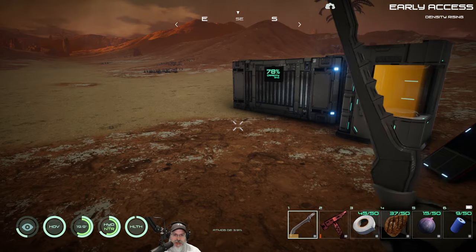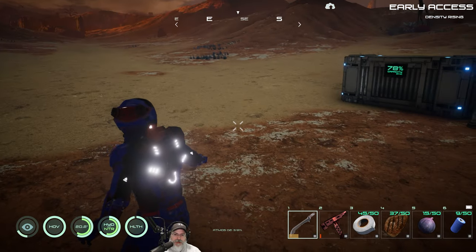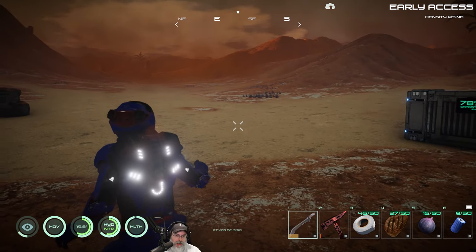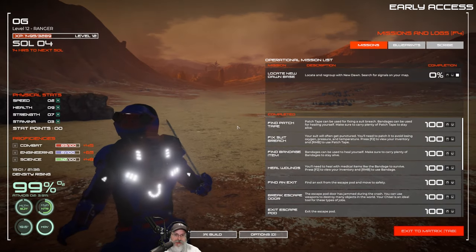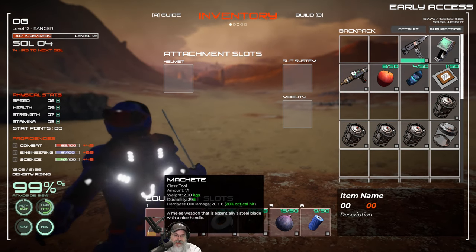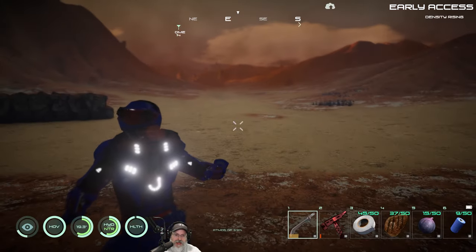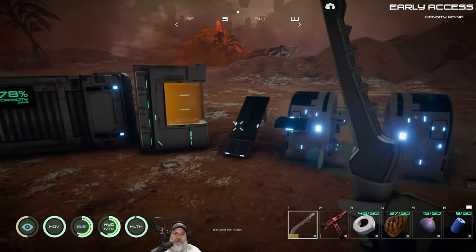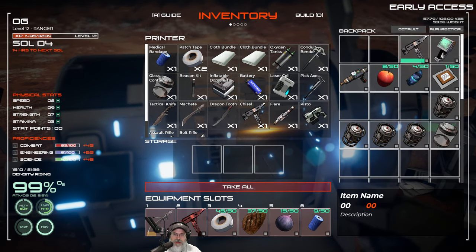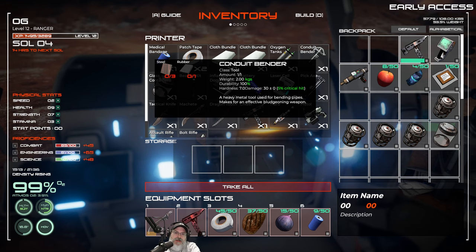We need the fabricator before we can make circuit boards and wires to finally make the pistol. The good news is now that I know fighting in third person works much better, plus the machete — I'm really liking the machete, it's a pretty badass weapon. Even with low durability it only loses 8 damage, still does 12 at its worst and has 20% critical hit. I also heard from comments that the conduit bender is actually a good weapon.